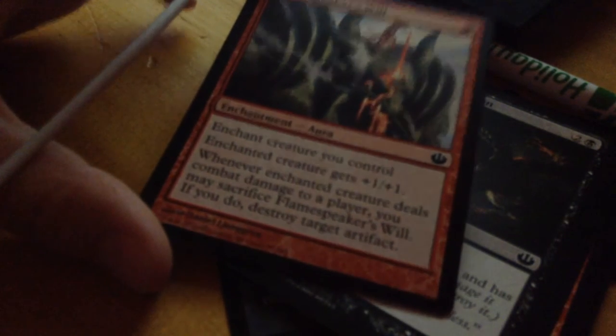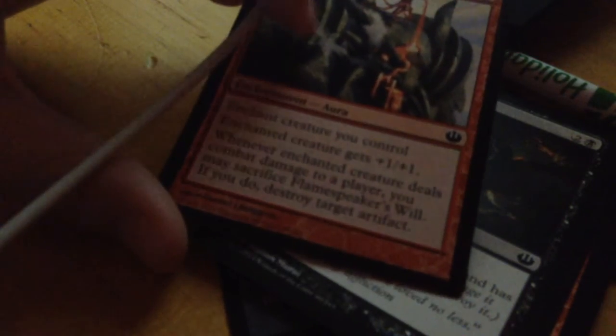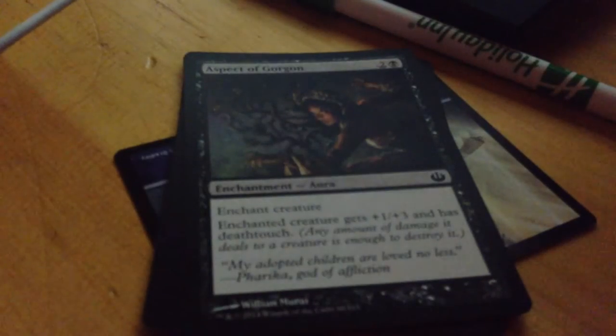So you can make him quite a bit better than the two-four he starts out at. Flame Speaker's Will — enchantment creature — gets plus one plus one. And whenever this enchantment creature deals combat damage to a player, you may sacrifice it; if you do, destroy target artifact. I feel like that could be really useful if you're against a certain deck.